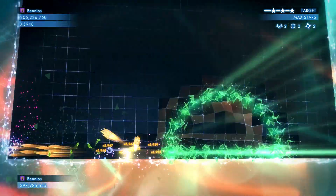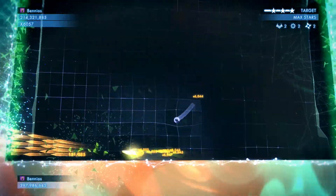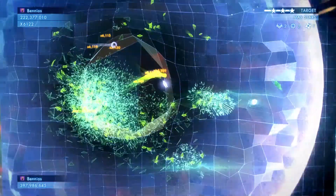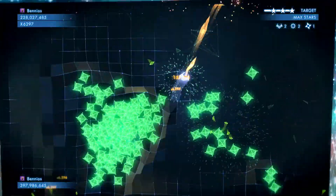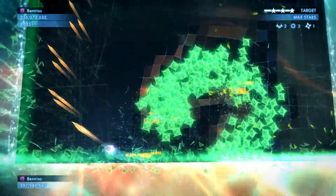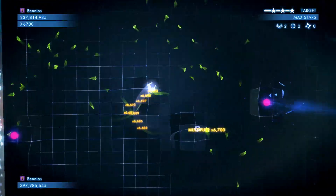Your green guys are probably going to kill you. I use two bombs in this level to stay alive. But if you can get to this point and you've still got a life left, you're pretty golden. There will always be one edge that they don't spawn on. I'm not great with these green guys - they're a bit of my Achilles heel in this game - but I managed to survive the waves by using bombs.